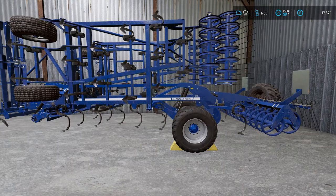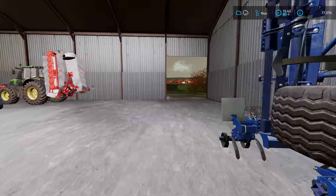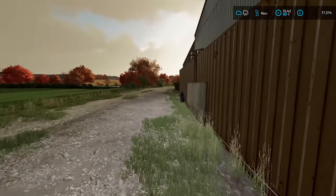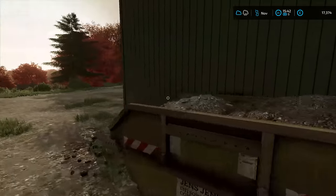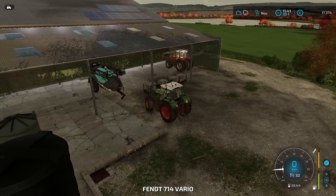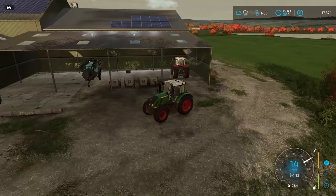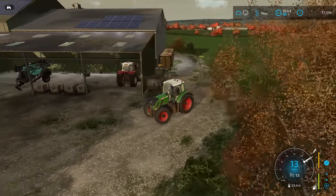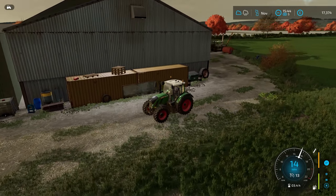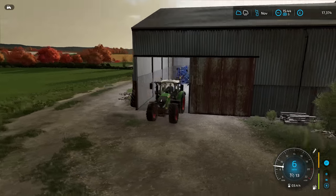From now on everything is just going to be subsoiled with the nine-metre subsoiler, so we don't need the all-rounder. I'm going to very quickly sell it — I'll put it on the fence — because we do need to do the windrowing, and hopefully that is going to give us enough money to buy the windrower. We don't own the subsoiler, but we don't need to buy that until next autumn when we do all the cultivation work again, and it's not actually that expensive anyway.